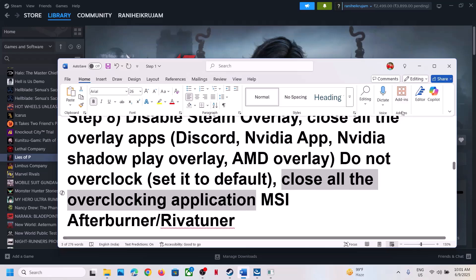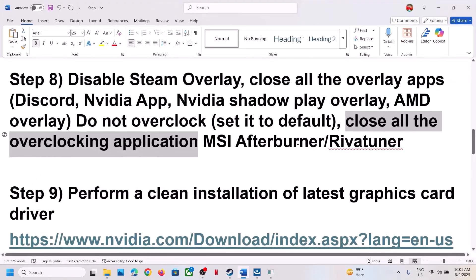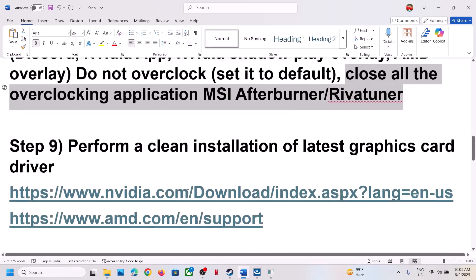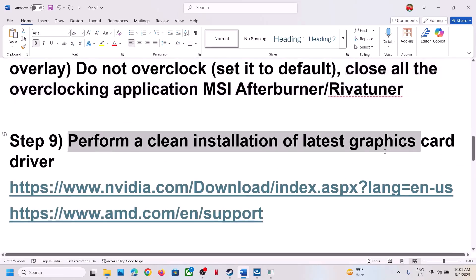Do not overclock. If you have overclocked your computer, set it back to default and close all overclocking applications like MSI Afterburner, EVGA Precision Tuner, or any other overclocking application that is running.